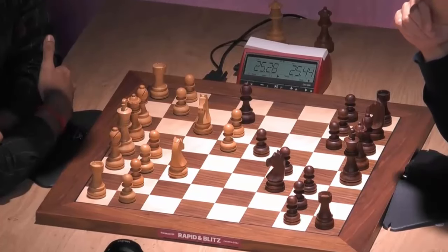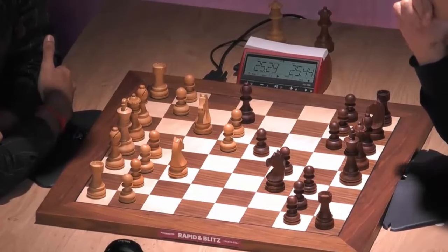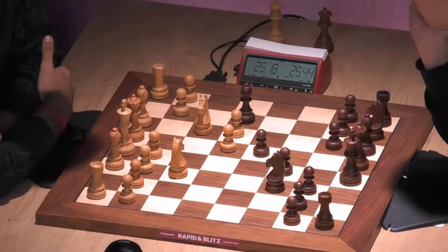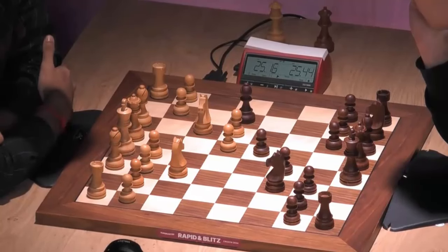During my time, Bb7 was so much the go-to move — it was like nothing else. Today we even see Magnus playing A7 and A6, and this move Bb4 has just become the fashion.